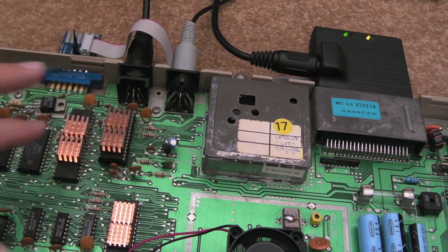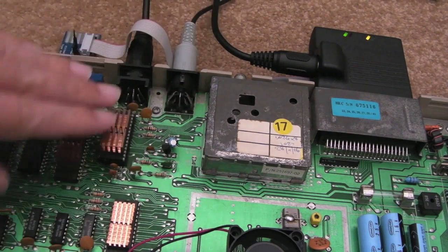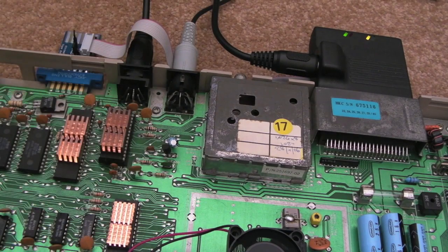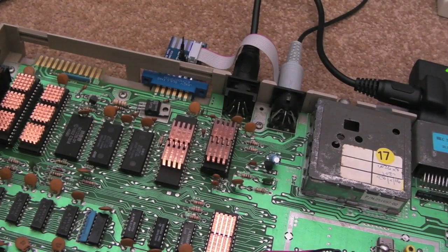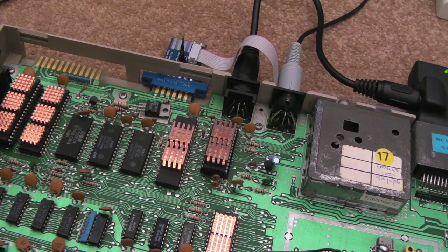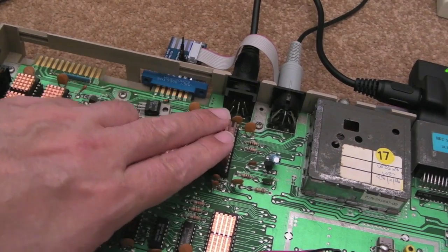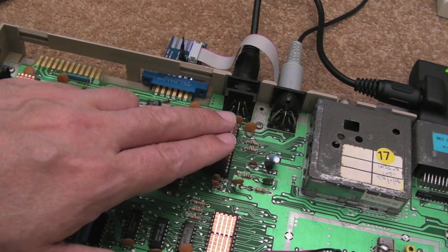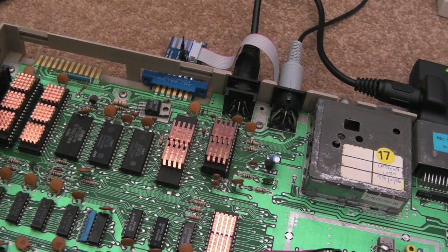I removed the SID just to rule it out, in case it was something to do with the POTX or POTY input that comes from the joystick ports. It wasn't that. I was thinking maybe there's something wrong with the SID. Then, having done nothing at all, I switched it off and on and suddenly noticed that UP wasn't working on the joystick. No matter what I did, re-seating the chips - there's the SID and the VIC in sockets - it didn't make any difference re-seating those. So I thought it looks like I've got a failure here.